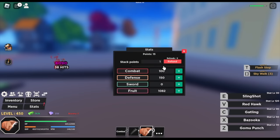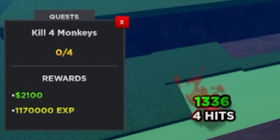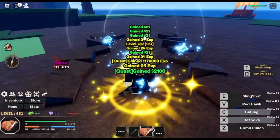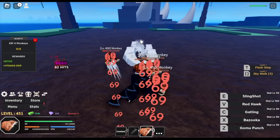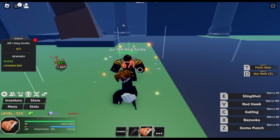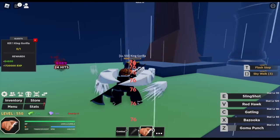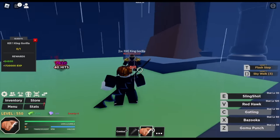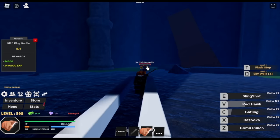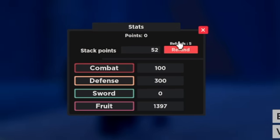Once you reach level 450, here are our stats: Defense 150, 100 combat, all in the fruit. Next up, Tallwoods — just focus on the monkeys, because the gorillas are far away, same reasoning as before. At level 550, fight the King Gorilla: left clicks, Z-Skill combo. The target level here is 600. Fruit is at 1,397. Next up, Marine Base Town.